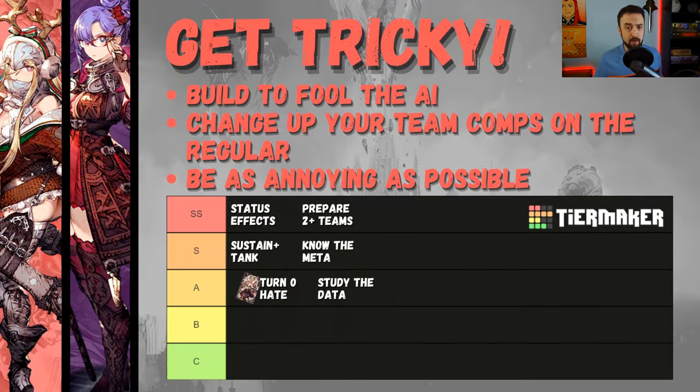This last section is all about mind games. Start understanding the AI — pay attention to what it does and build to fool it. The AI in this game is pretty predictable. Throw Vow of Love on somebody to fool enemy teams into moving toward one part of the map. Other things effective at fooling the AI: Duane's innate hate, characters with Taunting Spell, putting units you want buffed into slot one. Learn what your units like to do and what the enemy team tends to do on maps.